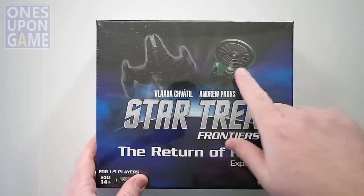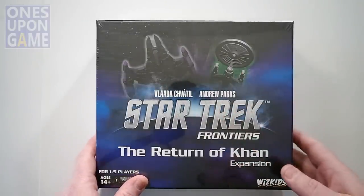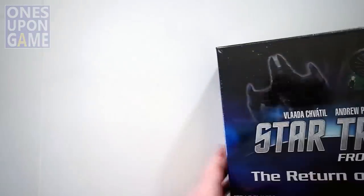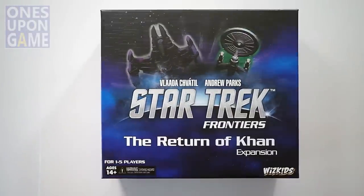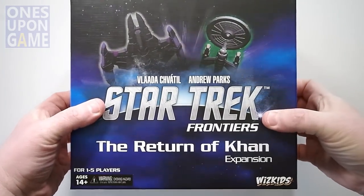Take a look at what you get inside. You're going to get the NCC-1701A, the Enterprise. It's a box about half the size of the Frontiers box. I don't know how the content is going to fit inside that box — we'll have to see. Mix it all together and probably have to take the insert out, but we'll see.